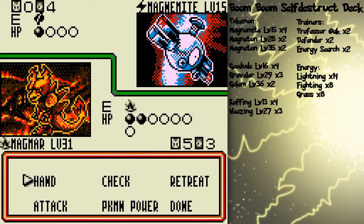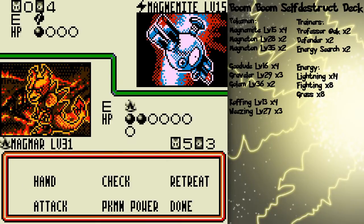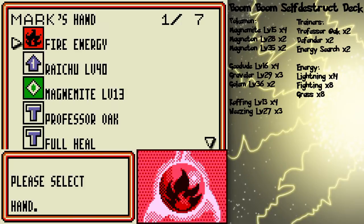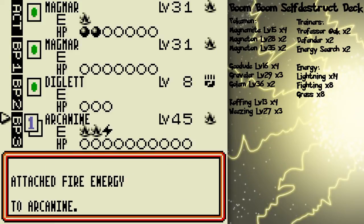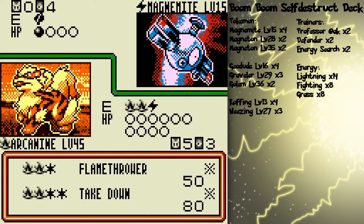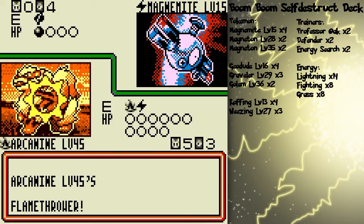Fire energy! If I attach it to Arcanine and retreat to Arcanine, and attack with Flamethrower — because I have three energy cards attached to it now, two are fire — I discard one, Flamethrower, I win the game!